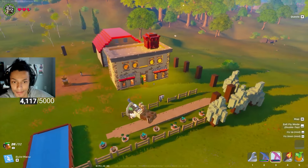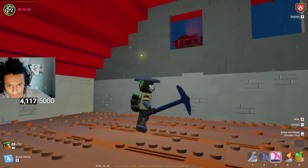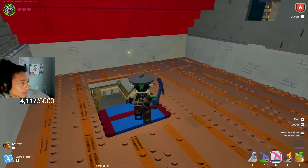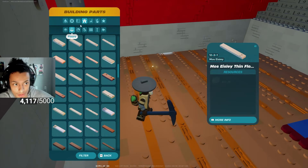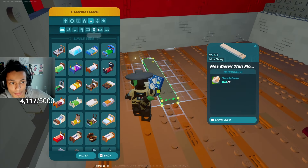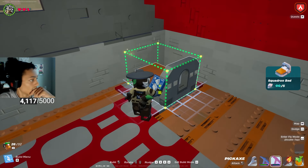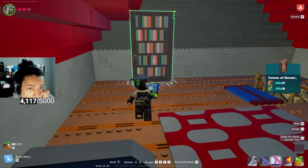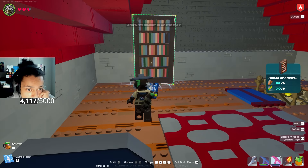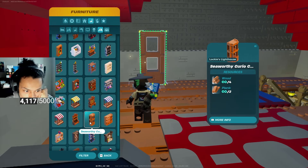Holy cow — okay. There's supposed to be windows on that side. Bed in the corner. There's a massive amount of rugs. If only I could split these in half — half bookcases would go so hard. Okay, we'll go with this.